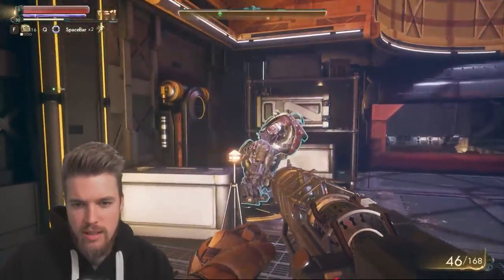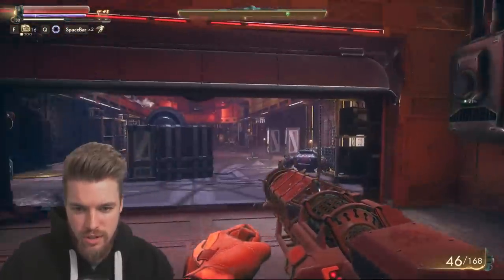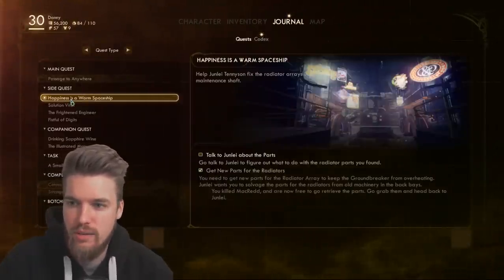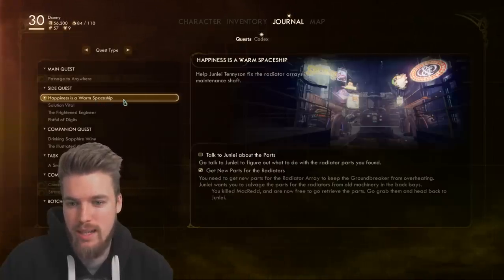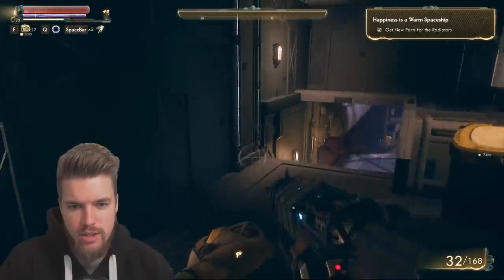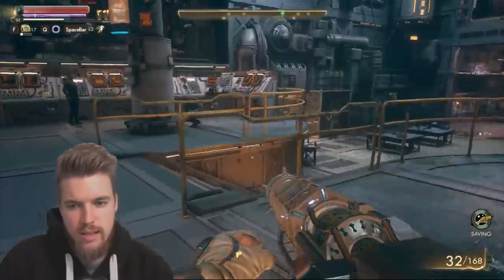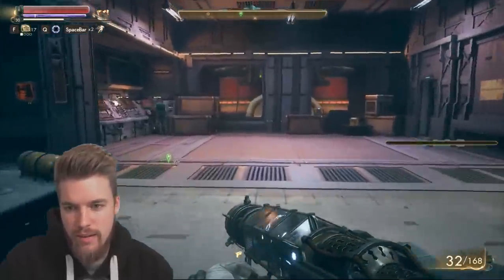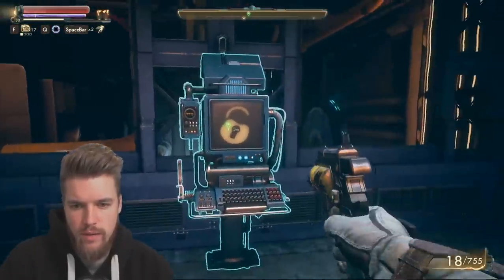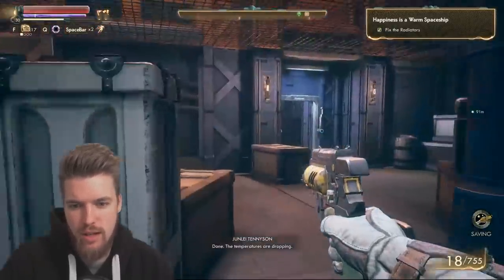I recommend giving it to your follower for now unless you want to use it yourself. To get the final piece of unique armor, we need to finish off the 'Happiness is a Warm Spaceship' quest line. Grab the radiator parts at this location, then head back up the elevator to Julie. Give her the parts for the radiator. Julie will then send you to the back of the room to continue down and turn on the power. Work your way to the terminal, cycle the droplet pumps, and then return back to Julie to finish the mission.